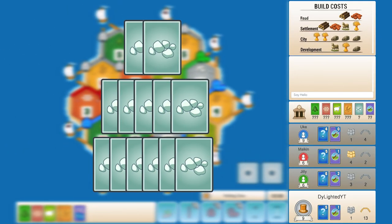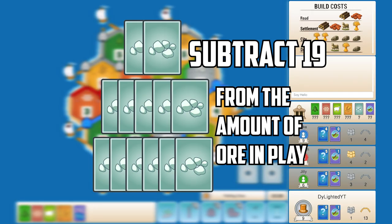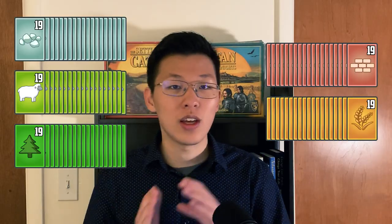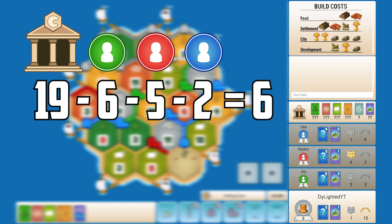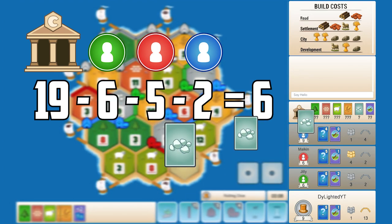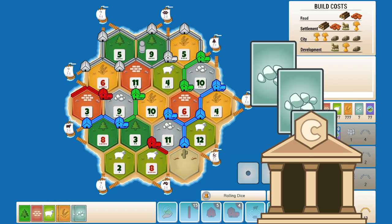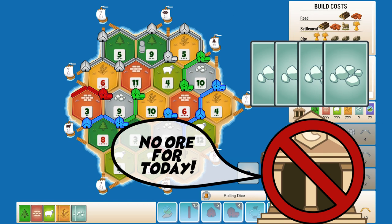To see how many ore are left in the bank, subtract from 19 the amount of ore in play — we use 19 because there are 19 of each specific resource in the bank. So the math is: 19 minus 6 minus 5 minus 2, which equals 6. There are six ore left in the bank. If we Year of Plenty for two ore, there will only be four ore left in the bank. So if a nine or ten rolls, the bank owes six ore but only has four — no one gets ore.